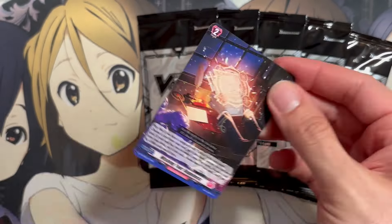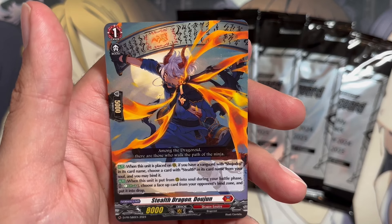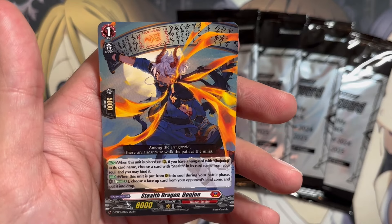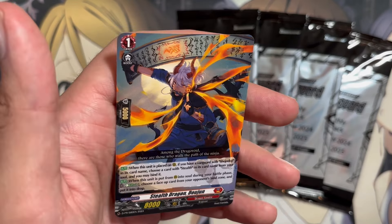Next pack. We have Stealth Dragon, Dojun. When it's placed on rear guard, if you have a Vanguard with Shoji Doji in its card name, choose a card with Stealth in its card name from your soul and you may bind it. And when it's put from rear into soul during the battle phase, Energy Blast 2 — choose a face-up card from your opponent's bind zone and put it into the draw. I don't know if this is an alt art for a pre-existing card or not; I'm not too familiar with Shoji Doji, so I might have to double-check. But it might be one of the better cards if it is a new card for Shoji Doji.